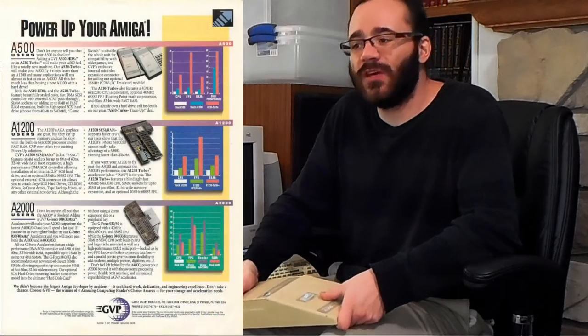These days, if you have the real machine — whether you inherited it, had it back as a kid, or went out and bought one — these things can go for over a hundred bucks still. Get a hard drive. This is a GVP model. GVP, Great Valley Products, was a very popular peripheral company. They made lots of accelerator cards, hard drive cards, and memory cards for the Amiga. They are all over the advertisements in the American magazine Amiga World.